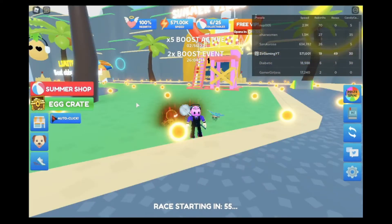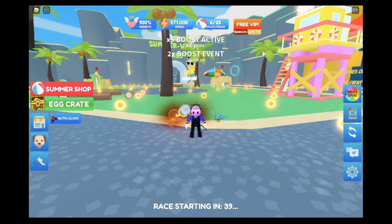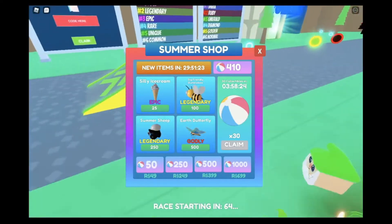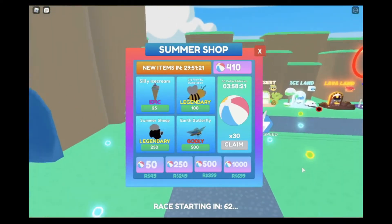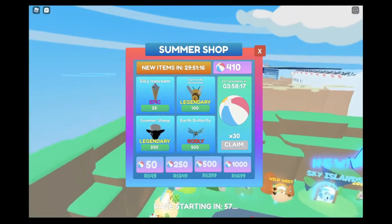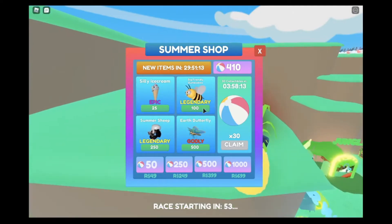Now I'm going to be covering the summer shop. These are the prizes — I actually have the earth butterfly already, though I didn't get it from the shop. I did some off-camera grinding and have gotten enough beach balls, the collectibles for the summer shop. I'm going to be buying them and looking at the stats.